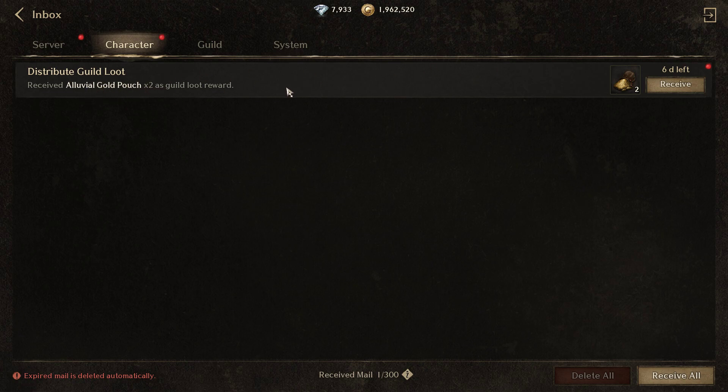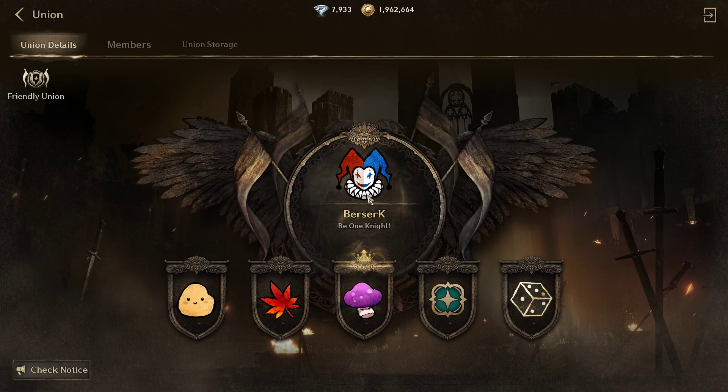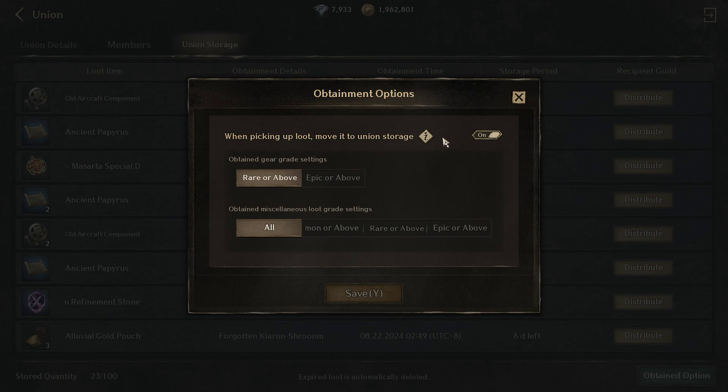Now, questions about union loot — ano ba ang pwedeng mapunta sa union loot? So pag-tinignan natin yan, union storage, obtainment option — you can choose to turn it on. Kung may rare or above, or epic or above. Meron din miscellaneous — kung may makuha miscellaneous, yung tulad nung kanina, miscellaneous yan, yung white. Makukuha all, or common or above, rare or above, or epic or above. Yun yung napupunta dito sa storage natin.